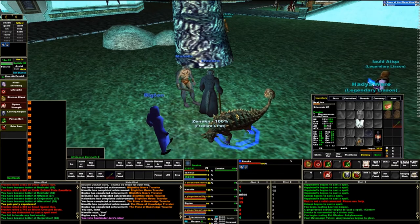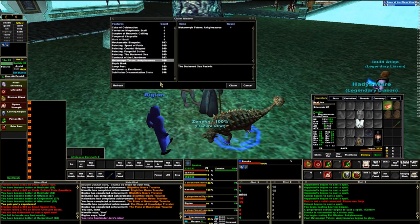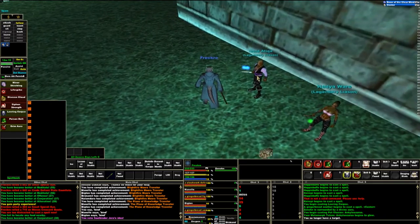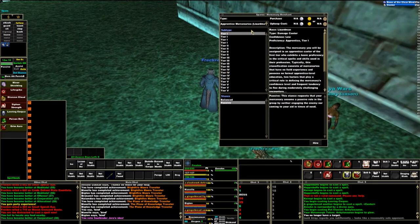You can turn your pet into an ankylosaurus illusion. Also, depending on the age of your account and what expansions you bought, you might have this contract of the lizard men, which lets you have a lizard man mercenary.